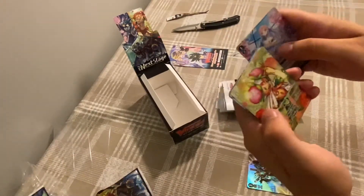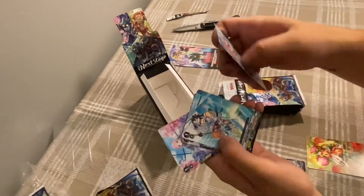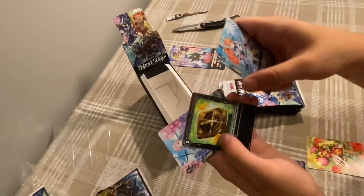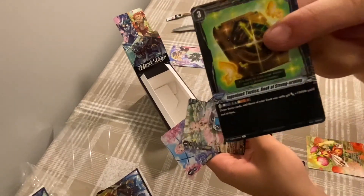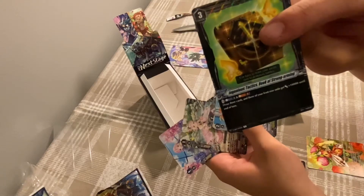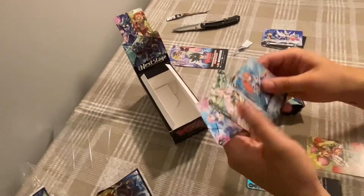Moving on. Got an Asha's Flower Fairy token — that's cool, only good for the Asha decks though. Royal Paladin stuff — we got a New Order card. It's Counter Blast 3, Soul Blast 3, Draw 3 cards, and then 3 of your Front Row gain 10k. So that's pretty cool.